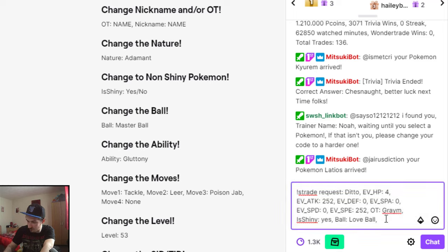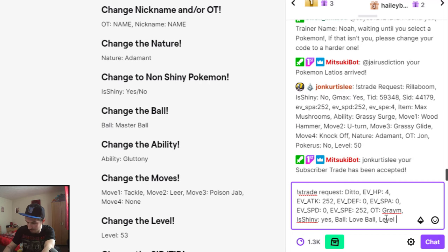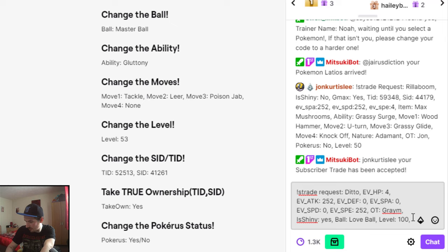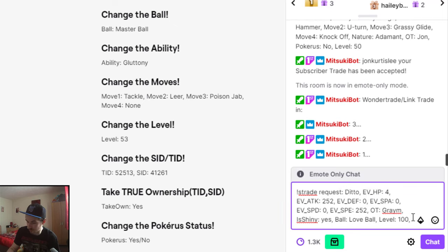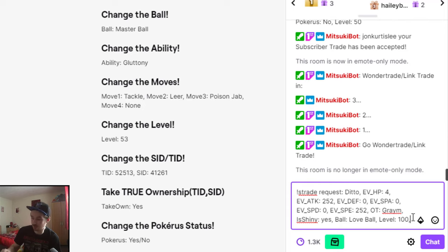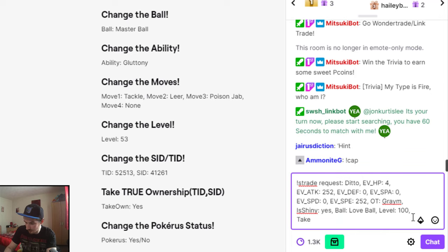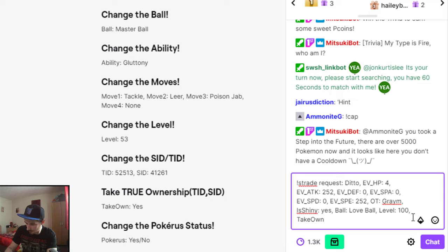Ability doesn't matter as ditto's only got one ability. Moves doesn't matter either — it's only got one move. Level — we'll have it level 100, though it doesn't have to be. Next is original trainer name — we don't need that so we'll skip it. Then we go to ownership — we'll click yes. Put yes for that.